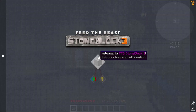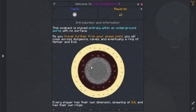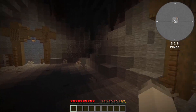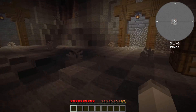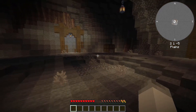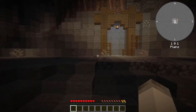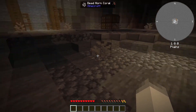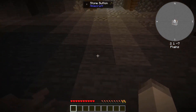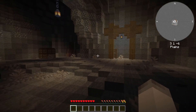So let's look at the quest book. I have a hotkey for it — ever since I started doing this it is the best thing ever. Welcome to Stoneblock 3, Introduction. I've looked a little at this stuff; I have a test world I played around with. This is on the Feed the Beast launcher, which is kind of terrible because I have to install another launcher. What I actually did was download the mod pack from FTB and then put it into Curse. I know a little bit about this and can explain what's going on.